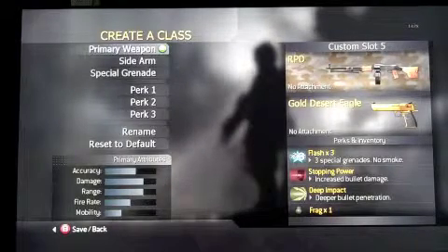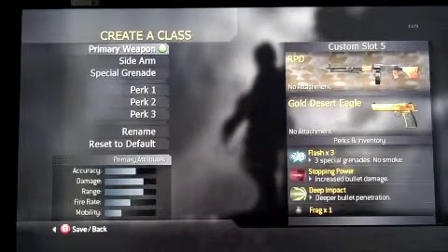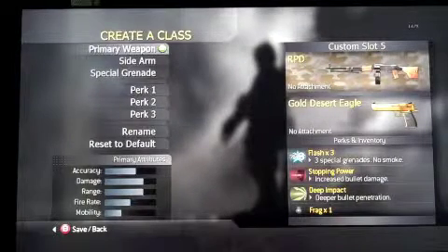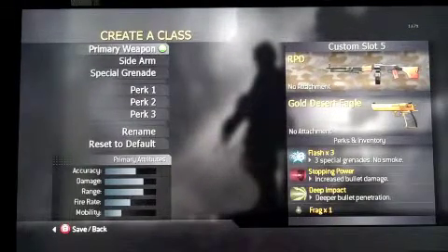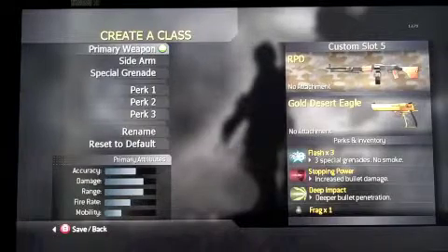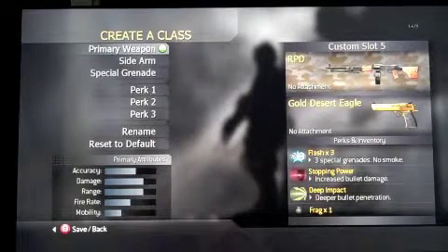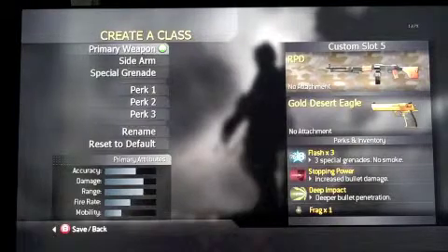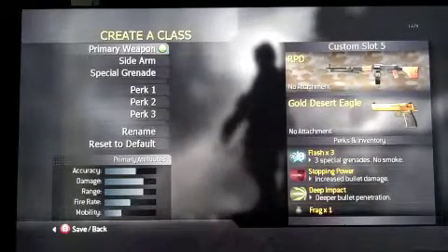Here we are at number 1 — we have the RPD. It's definitely the best light machine gun in COD. There are two versions: one in COD 4 and one in Modern Warfare 2. I definitely like the Modern Warfare 2 version better. The one in COD 4 is just weird, but I still like it. The accuracy is medium to high, the damage is high, as well as the range. The fire rate is low to medium, and mobility is low as usual. If I was to use a light machine gun, it would definitely be the RPD. I recommend grip for it because I like the iron sights, and it does have a little bit of a kick to it — that's why I'd recommend grip, as it increases accuracy.